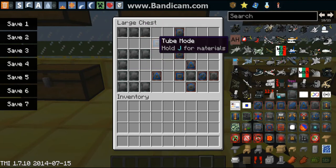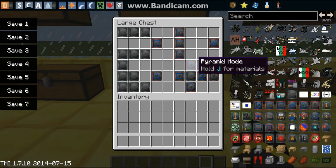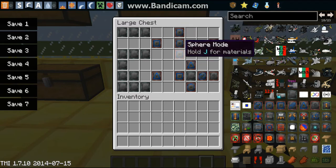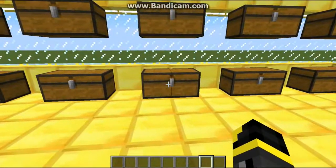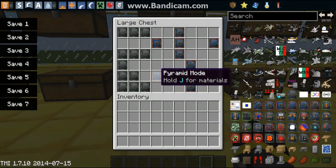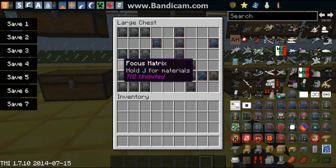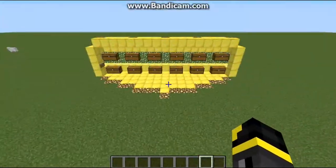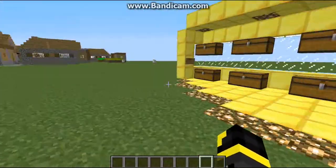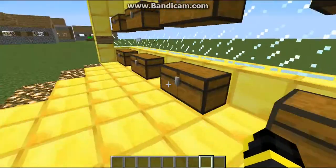Then we've got the tube module which needs six focus matrices. If you've got three sphere modules you can make a cylinder, which is like a long pole in the air — useful for building towers. To create a pyramid you make stairs out of focus matrices, so you can make an actual pyramid in a desert and camouflage it into the background.